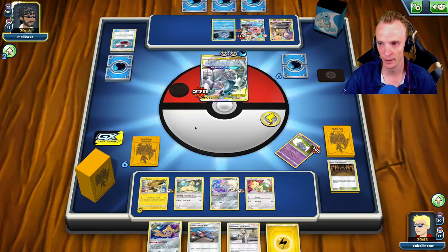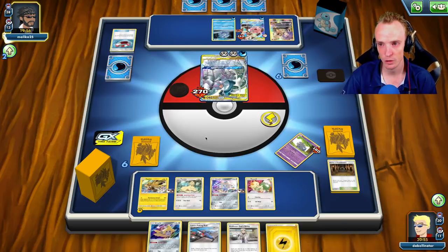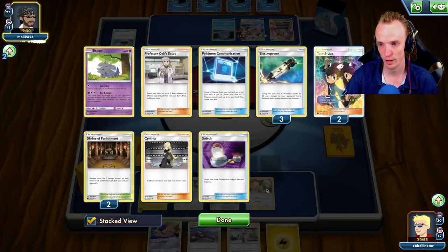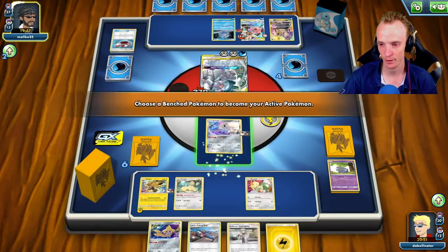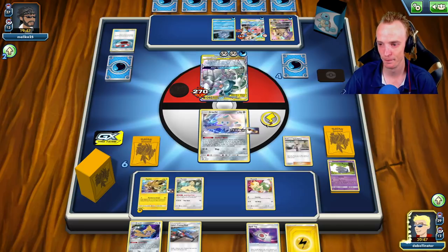So the thing here is Zapdos can take the KO on the ADP, and then I've only got to deal with this Mega Lopunny. The item lock's not going to do too much. It would be great if Jirachi pulls a Shrine — if Jirachi pulls a Shrine here, we actually have this. Oh there's the Spell Tag.